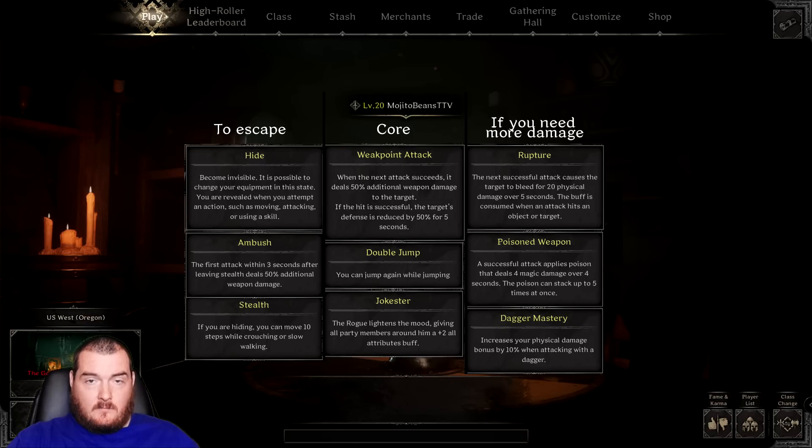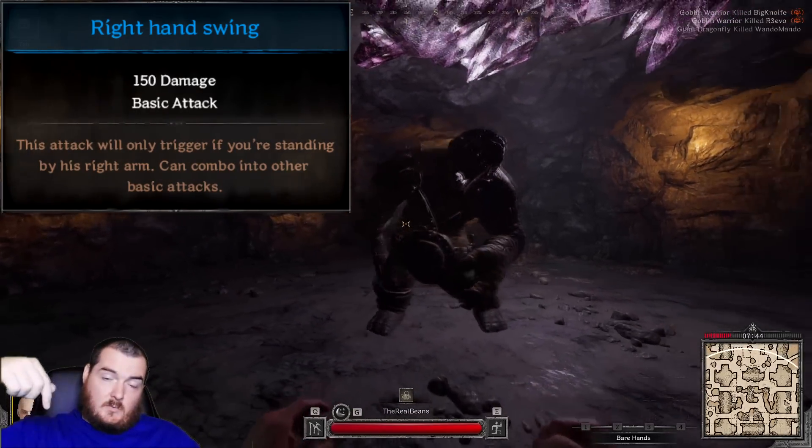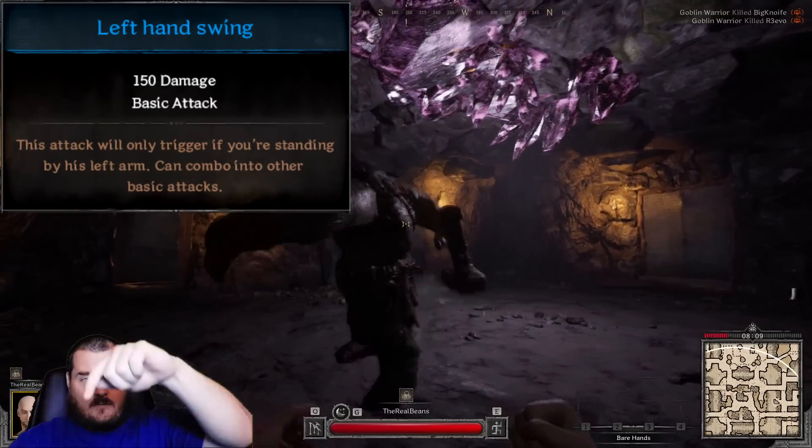He only has 4 attacks. He either swings with his right hand — that's what happens when you circle left — or he swings with his left hand where he does a punch, and that happens if you're circling to the right.